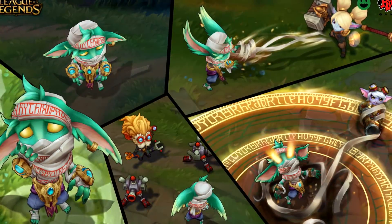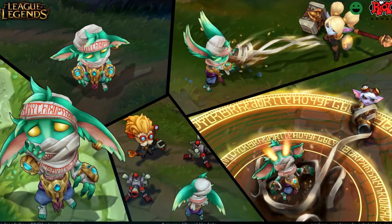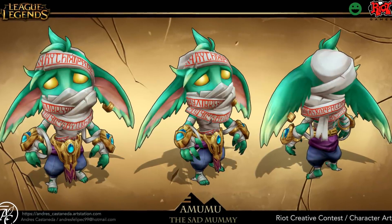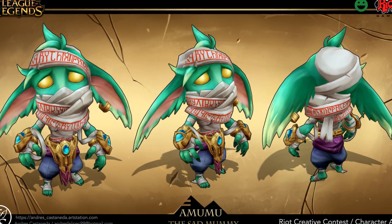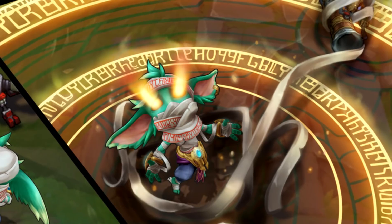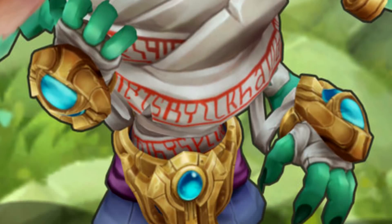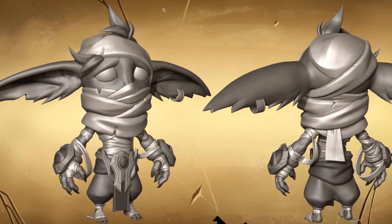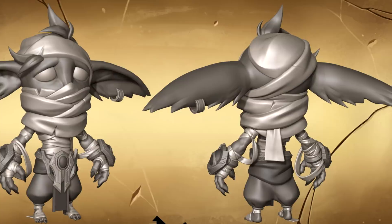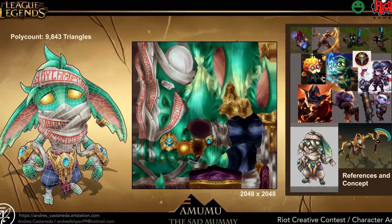Moving back to champion visual updates, our next rework is for Amumu, designed by Andres Castaneda. Riot has been pushing Yordles into more of a cute and fluffy style for a while now, so it made sense to try something a bit more colorful for Amumu. Andres drew a lot of inspiration from other more recent Yordle designs, but also made a big effort to incorporate more of Shurima into his design. It's actually really easy to tell that this little guy is Amumu even though it's a pretty massive change from his current form. He still has those trademark bandages like any mummy should, but the rework also includes some gold ornaments that link up nicely with Amumu's Shuriman origin. Andres really managed to nail Amumu's expression too - he still looks like the sad mummy even with all those extra Yordle traits.